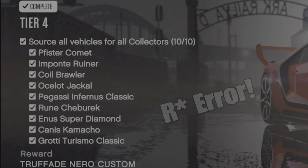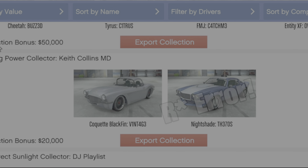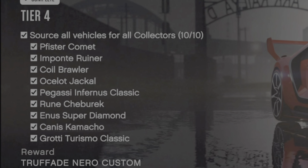Import-Export. Source all vehicles for all collectors. There is so much wrong with this list on the career progress that it's actually laughable. None of the vehicles on this list have anything to do with the import-export DLC, and you can't steal any of these cars and put them in your vehicle warehouse. Completely ignore this list and just follow the collections tab on the computer in the vehicle warehouse until you have all collections for all collectors filled in. Once you fill in one collection, you'll have 1/10 ticked off; each additional collection adds another until you reach the 10 you need.